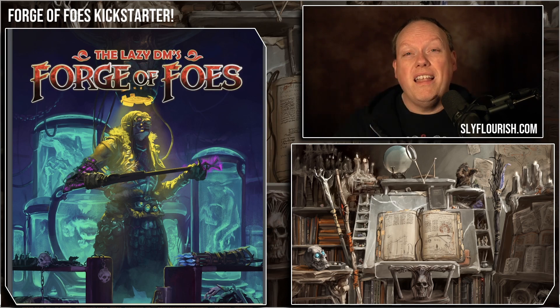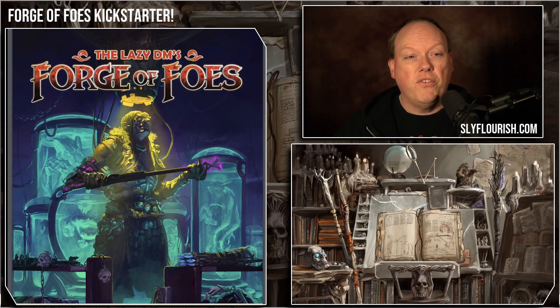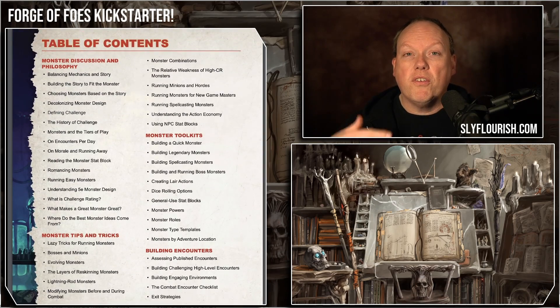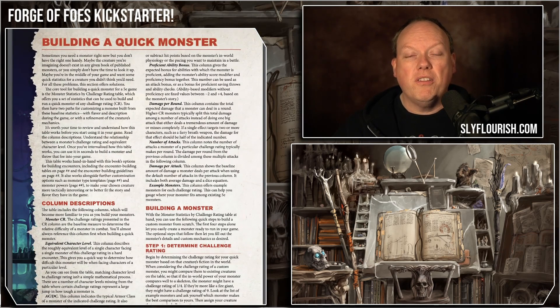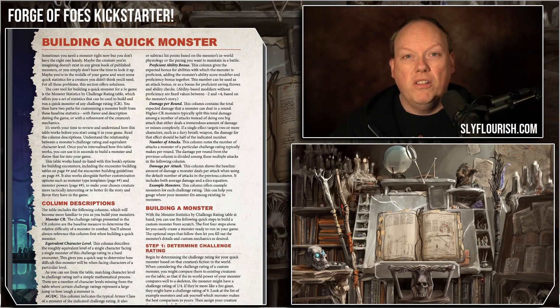There is a free 29-page PDF sample that includes a lot of tools that you can use right now. It shows you the full table of contents for the book so you can see all of the different things that we're putting into this book. It gives you an introduction to tell you what it's about. It gives you a quick monster builder — this is a very small subset of what's available in the book, but helps you build a monster very, very quickly in just a couple of minutes.